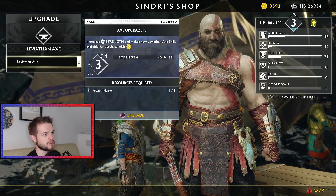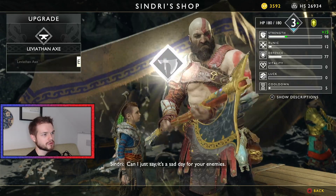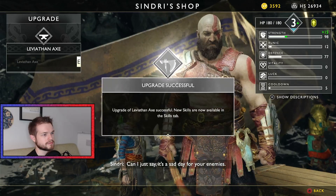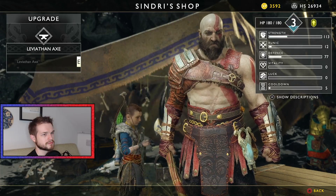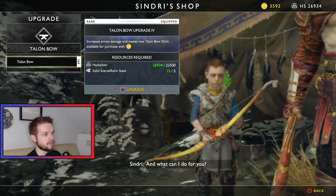Okay, what can I do for you two? There should be an upgrade for Leviathan and Talonbow as well. So, upgrade Leviathan Axe — plus 15 strength. And it's a sad day for your enemies. And then I need another Frozen Flame. Talonbow.